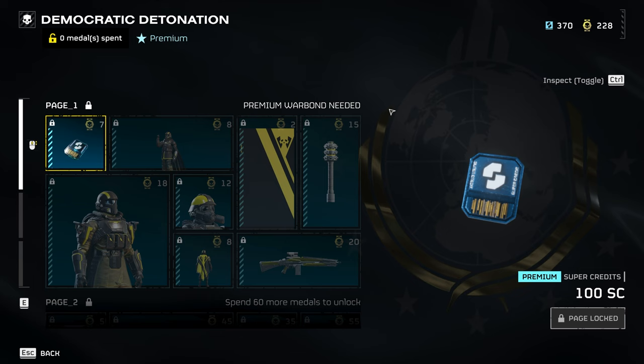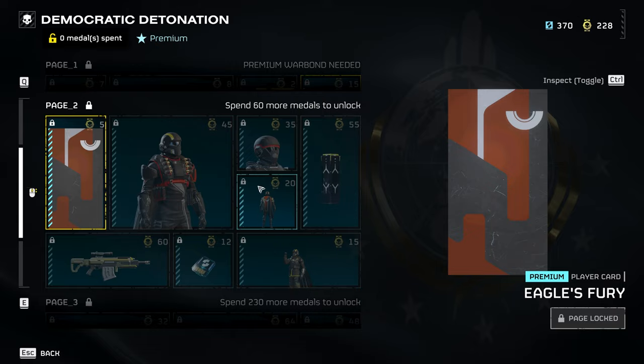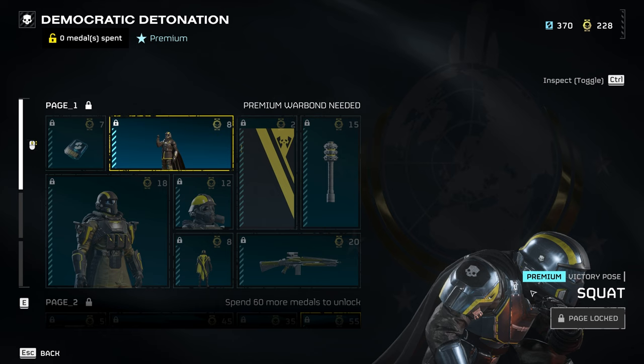We are here with a new update for Helldivers 2. First we've got the brand new war bond which is the Democratic Detonation. This introduces a host of new weapons, some new grenades, some World War II looking thermite grenades. We got a bunch of new weapons, new emotes, new skins, some new boosters and stuff. We'll go over everything — let's start off with the first tab.